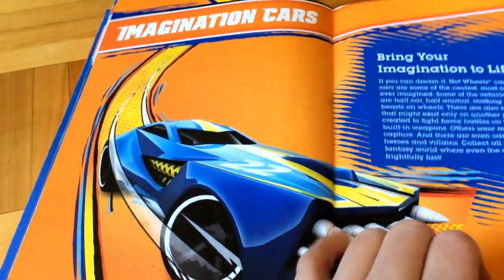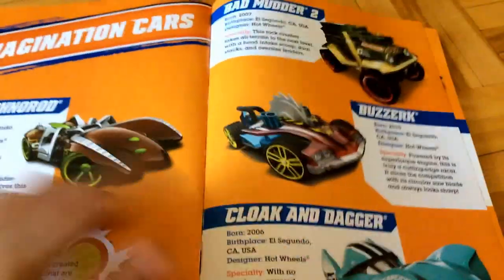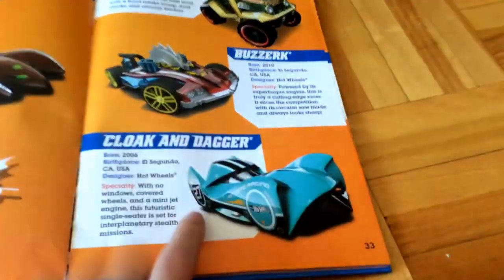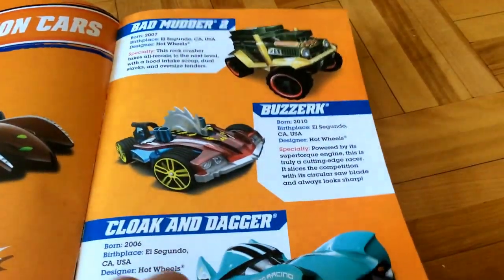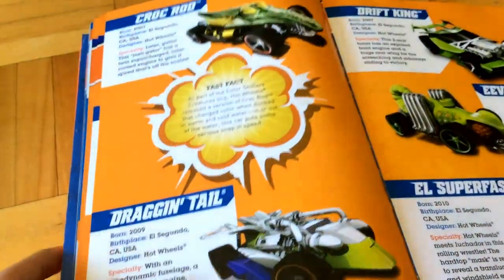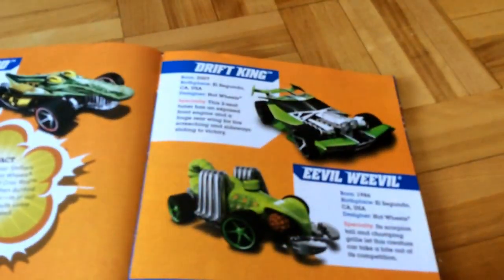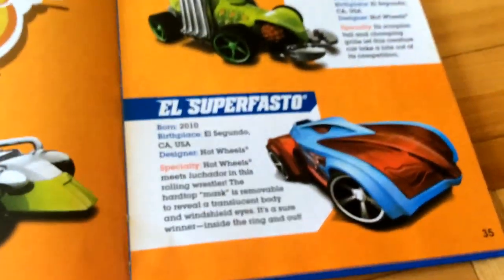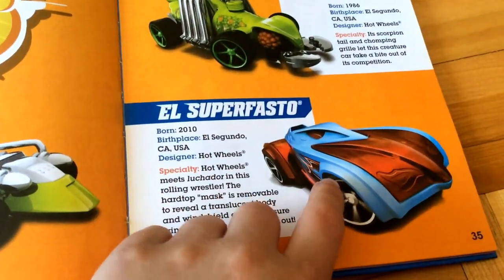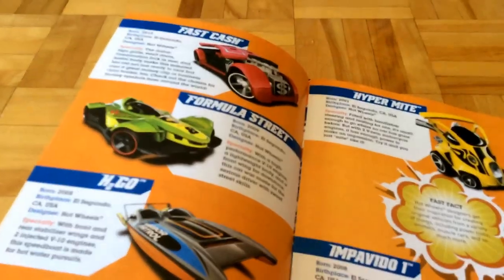And it talks about Imagination Cars. Rat Rod — I have this one. Cloak and Dagger. Berserk and Batmobile 2. Croc Rod and Dragontail. Drift King, Evil Weevil, and Super Fast. And Super Fasto — this car came in the Hot Wheels Mega Loop Set, I think. Fast Cash.